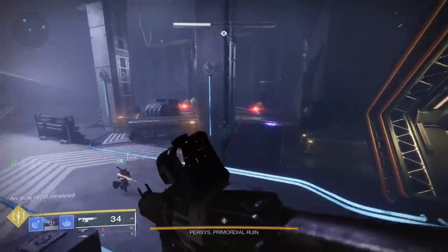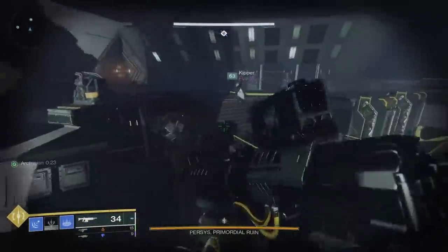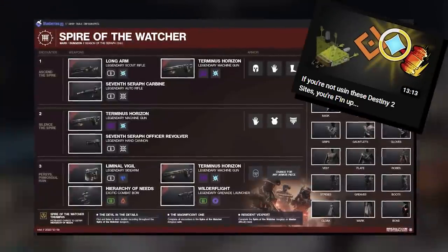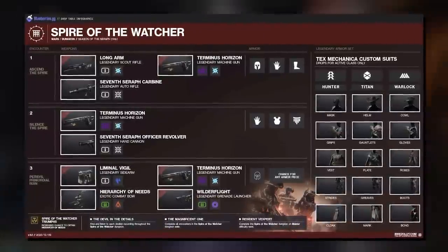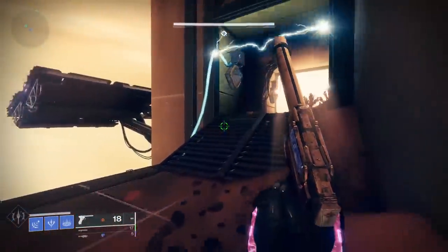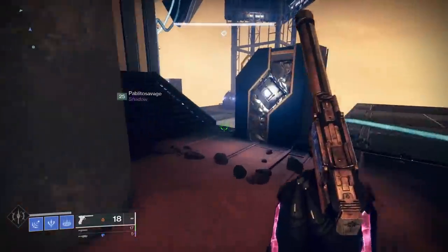All right, back to the content. Which encounter you should farm exactly depends on what loot you're looking to get out of the dungeon. Thankfully, we have a great graphic here courtesy of blueberries.gg. You've got three major encounters in the new dungeon, and each of them can be farmed repeatedly. You won't be able to get repeated pinnacle drops for doing Spire of the Watcher over and over, but you will get loot drops from each major encounter every single time.